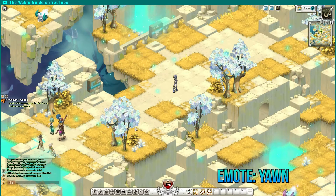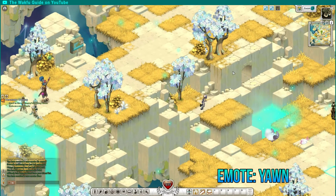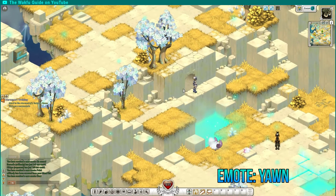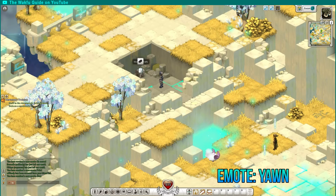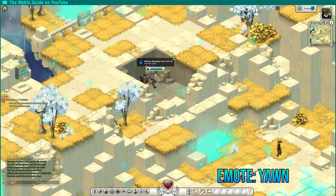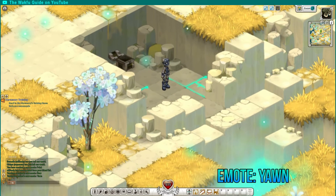Alright, now I'm back at Otomai, he's over here. The next one is pretty obvious but still hidden. When you walk by this little cliff, there's one underneath here. This is the sleeper safe, and it will give you the yawn emote.